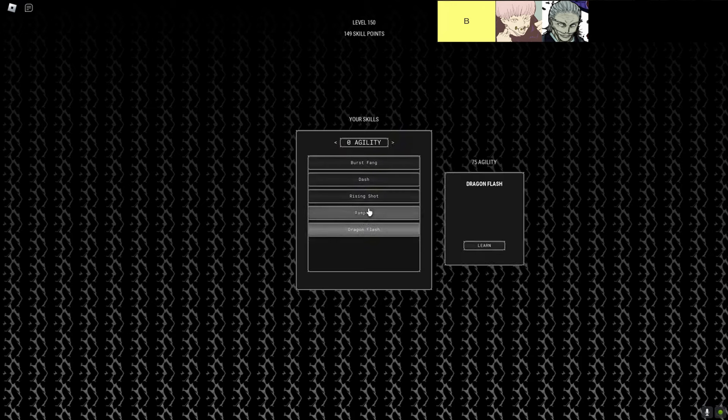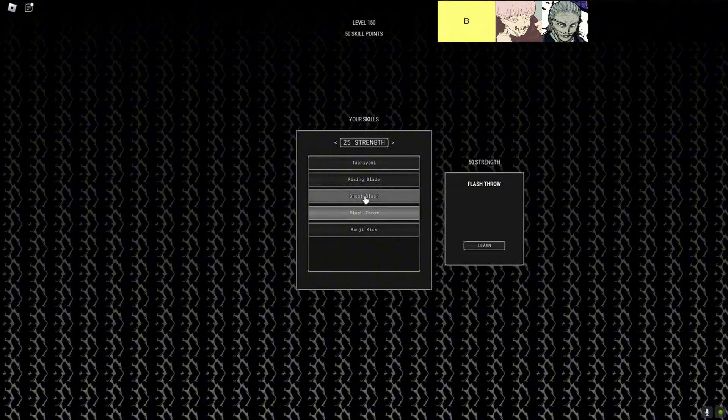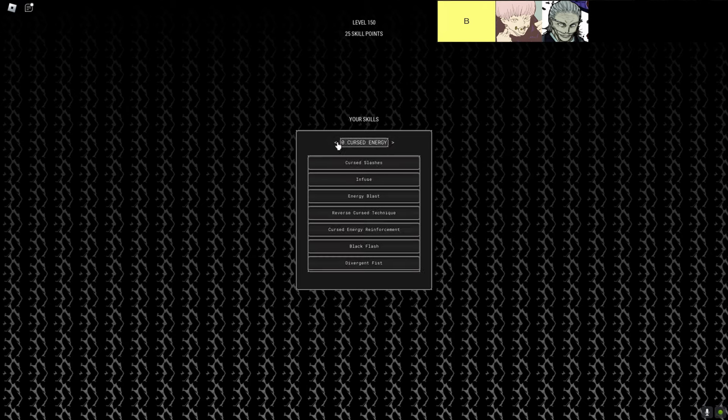If you're just getting into the game, these are solid choices to help you get your bearings. But if you're aiming to take down the king of curses or flex on your friends as a top-grade sorcerer, you're going to want to level up and snag something in a higher tier. Let's start with Projection Sorcery — this one can actually be fun to mess around with, especially against newer players. You get to freeze your opponent in place and just go to town with combos. It's like getting a free shot without worrying about dodging their attacks. But once you face more experienced players, this technique starts to show its cracks. It's a little like bringing a water balloon to a fireball fight.